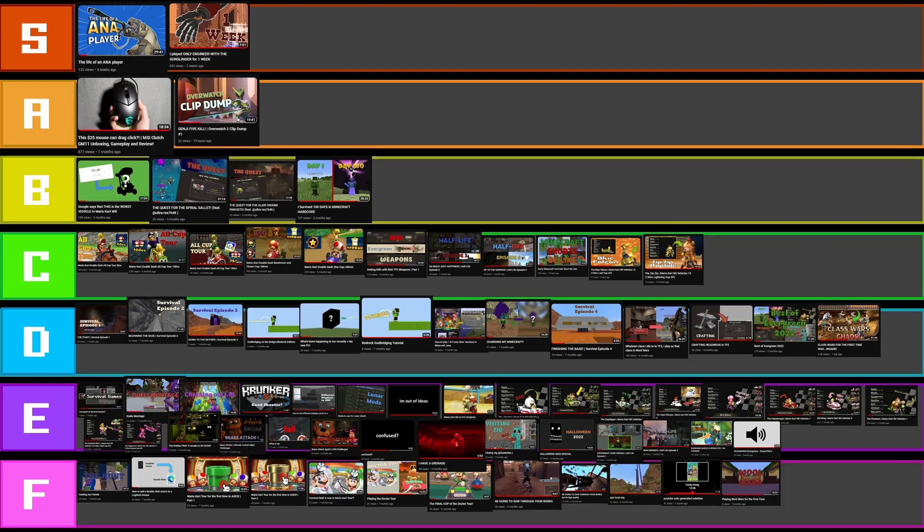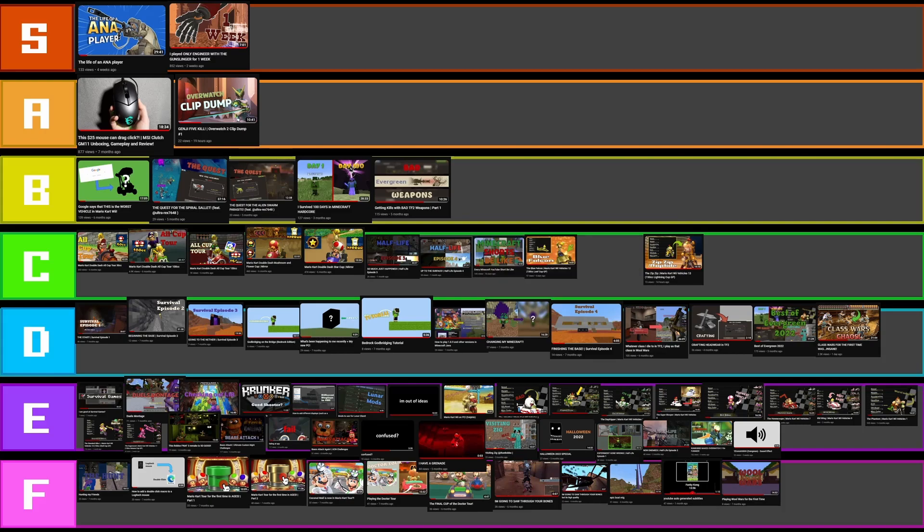I'm going to put the bad weapons one a little bit higher — in B tier. I think it belongs a bit higher because it's a better thumbnail, but that's bottom of B tier — not up there with these two. The 100 Days one and the Vehicles one are definitely the best. There are a lot of times where I've said 'this, this, this' but haven't actually explained what it is — so I'm going to have a hard time editing this video.